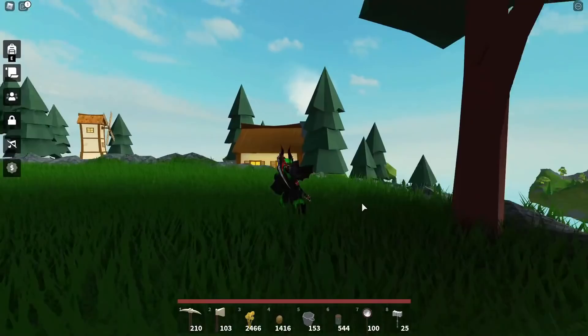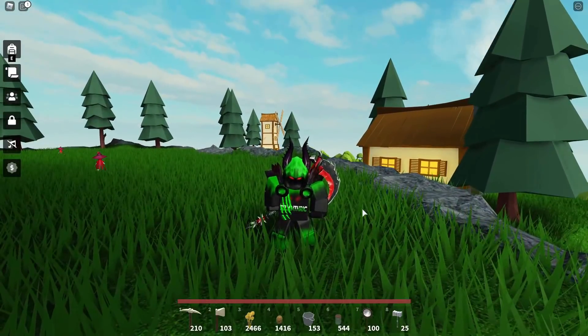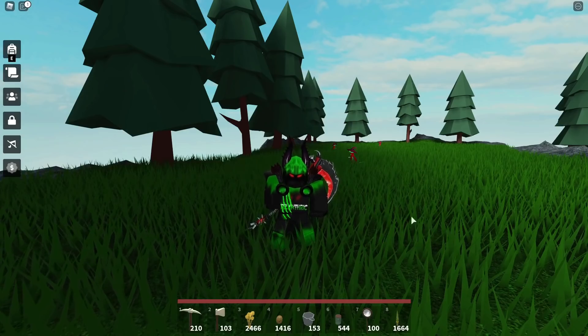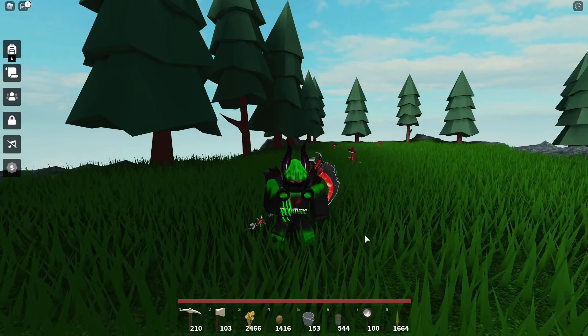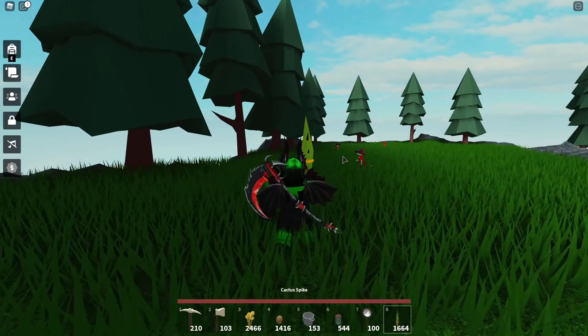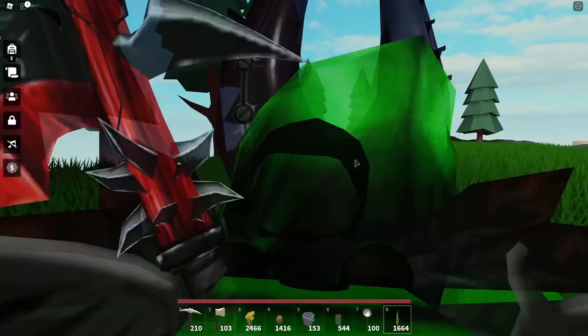You're also going to need an auto clicker. One of the devs said that auto clickers and macros were allowed, so just take out your Cactus Spike. If you don't have an auto clicker, a pretty popular one is called OP Auto Clicker that you can find just by looking it up on Google. If you're on mobile, you can find auto clickers on the App Store or Play Store.